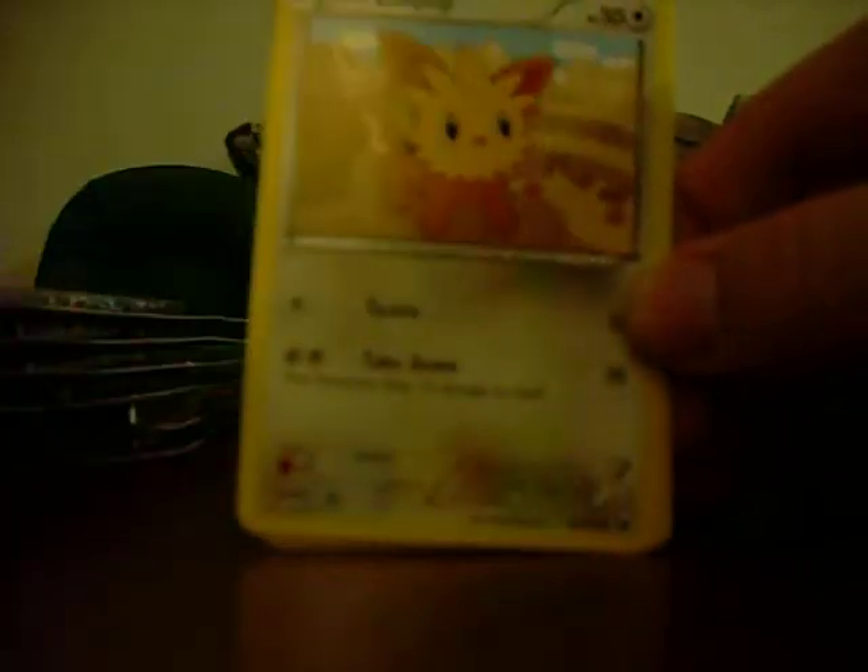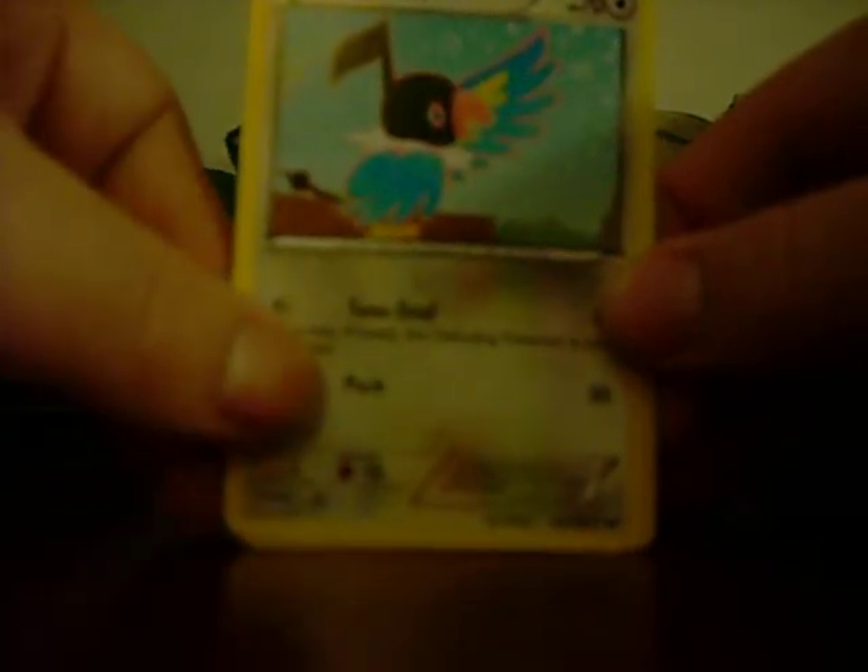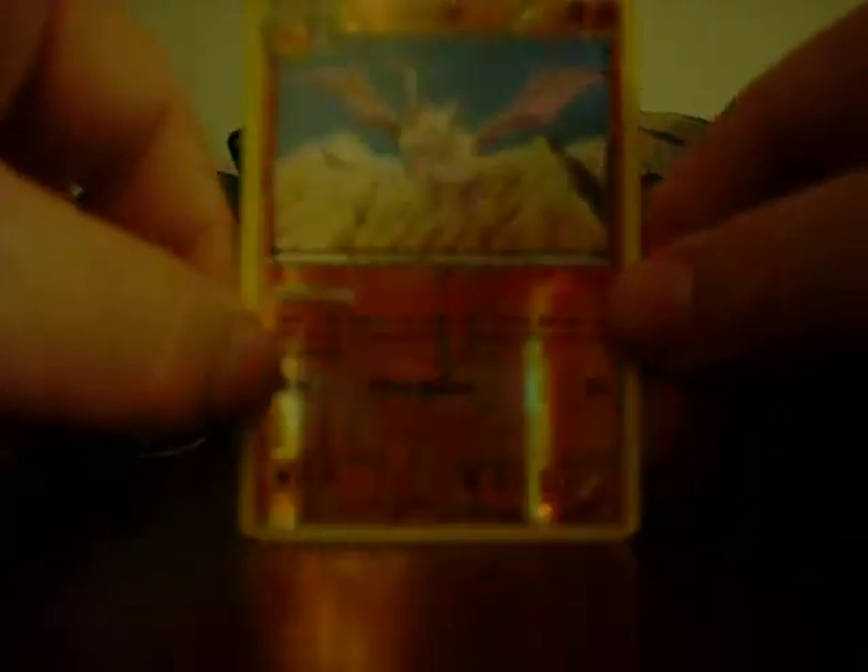So there's a Shelmet, Zora, Piplup, Tynemo, Lillipup, Twist Mountain, Electric, Chatot, the Reverse is Aerodacto, and the rare is the Glaceon.